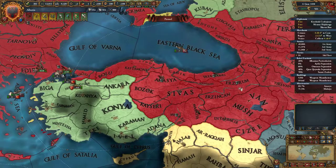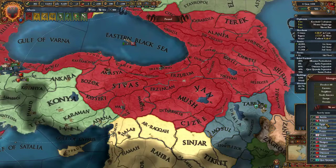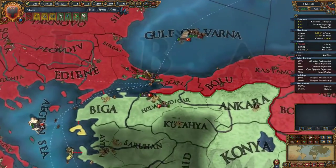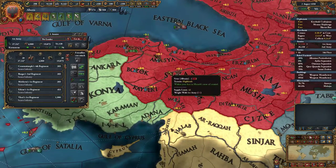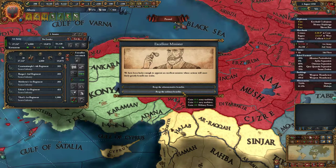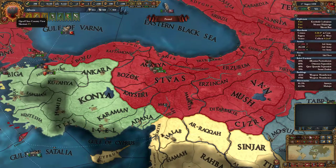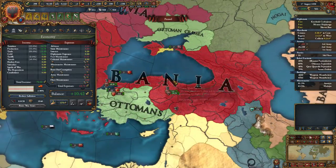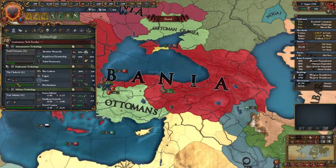It doesn't really matter where they sprout up. As for forts, I might get rid of this one in Azorum — I don't think we need it anymore. I'll keep the ones in Trabzon, Amasya, and Marash. This stack is 27 and 4, so we need more artillery for sure. For the minister choice, I'll take admin and stability any day — army tradition is good but we're okay right now. We already got done with admin ideas and will get another idea group and two tech levels.